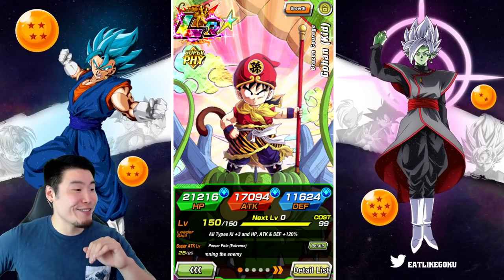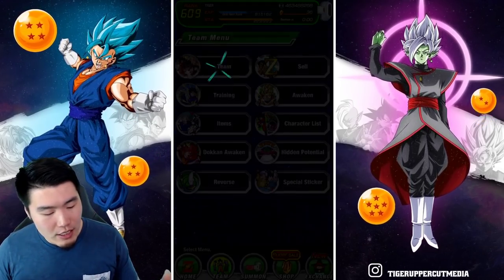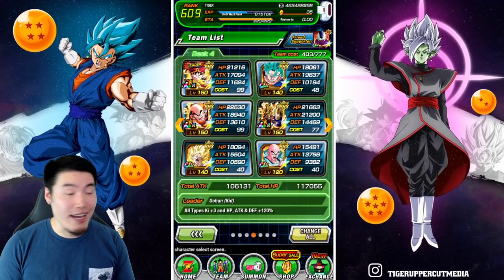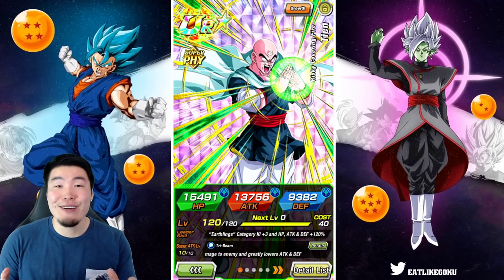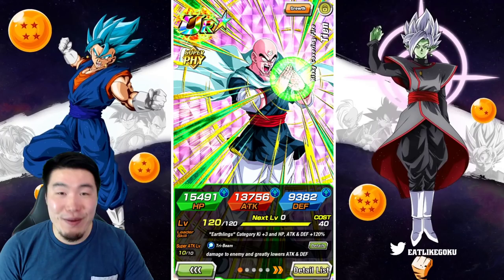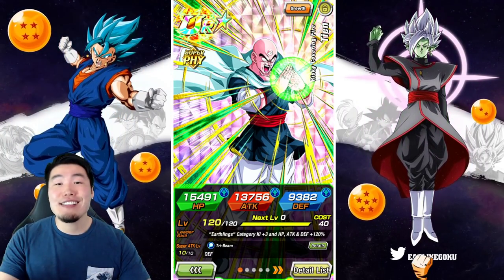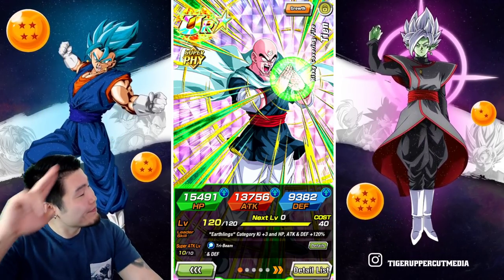That is today's video — Extreme INT Super Battle Road taken down like it's nothing! That was super chill actually. If you guys have been having trouble with the stage, try bringing a team like this. My guys are all rainbowed but you don't have to have everybody rainbowed to beat it — it might just be a little harder. Give it a shot and good luck! Thank you so much for watching — if you liked the video, like the video, and if it's your first time on the channel, hit that big red subscribe button to join the Tiger Squad. Until next time, have a fantastic day — I'm Tiger with Tiger Uppercut Media, signing out.